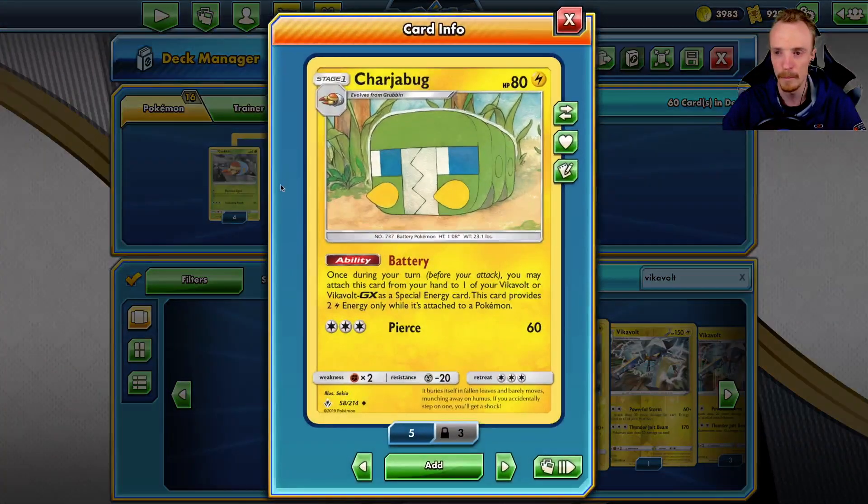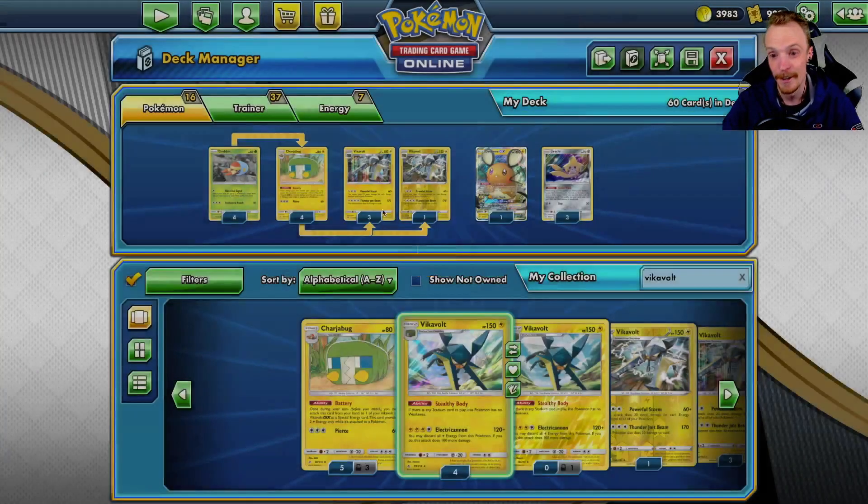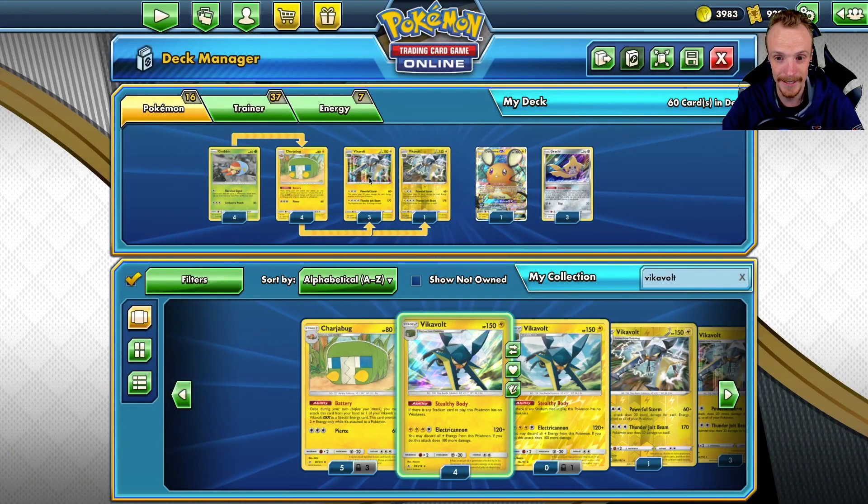But how are we building all the energies up? Well, that's the Charger Bug. The Charger Bug has the Battery ability, which allows us to use it basically as an energy onto our Vikavolt, and it provides two Lightning energy at a time. The best thing is it doesn't actually count as an energy attachment for the turn. So we can potentially get up to four of these — that's eight energies and 160 damage on top of our 60 base, all in one turn.